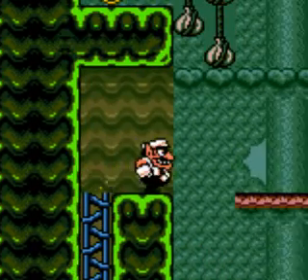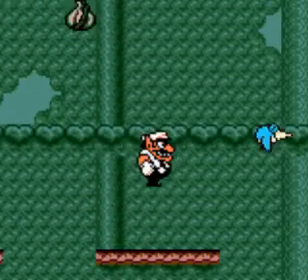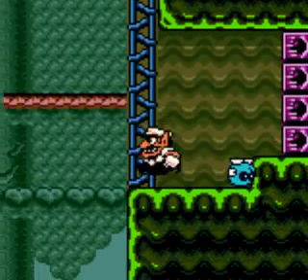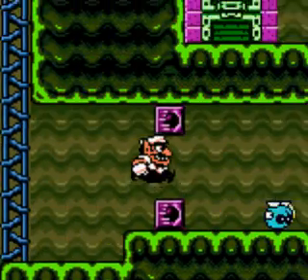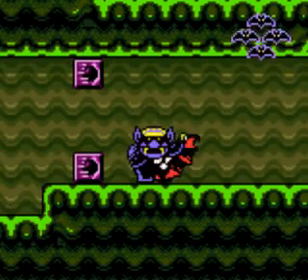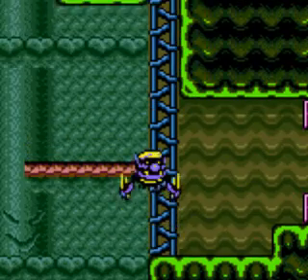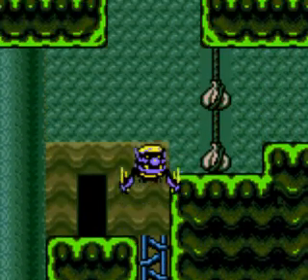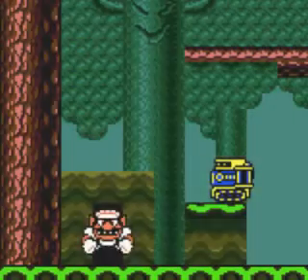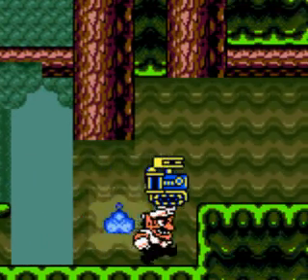Check this way. Follow the enemy below. Grab it and destroy these blocks. It's not necessary to destroy the blocks. Now you have to enter this door. Take this enemy with you because it will be useful.